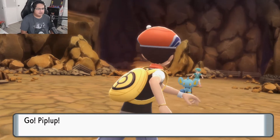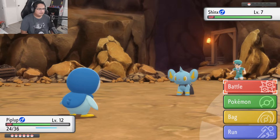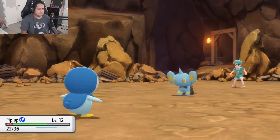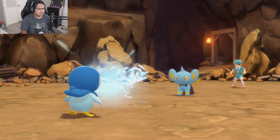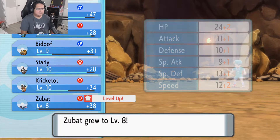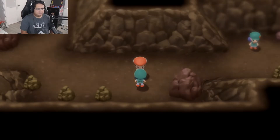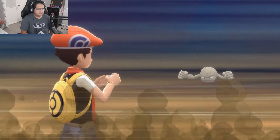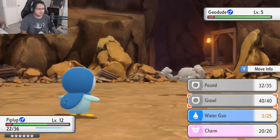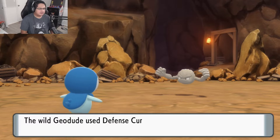I think I'm gonna try saving my Water Gun attack and just probably use the regular Tackle attack. Let's go ahead and use Water Gun. That Tackle attack was pretty bad and it didn't really do much. The thing I do like about this game is that it definitely feels more of a traditional Pokemon game. If he survives my Water Gun I will capture him. And he did — lucky Geodude. I forgot he has the ability Sturdy — that's probably why he survived.